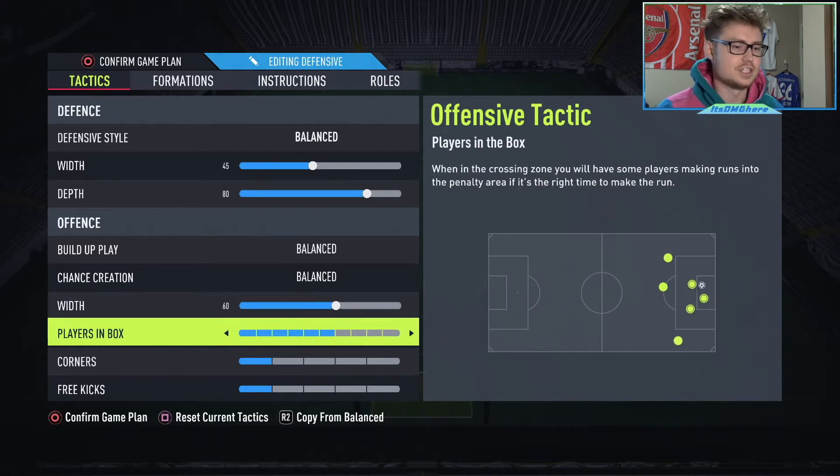For players in the box, we have it at six, which at this point is pretty much my default as well. We want them in the attack, we want to be scoring goals. So if you have it at four or three, there's not going to be enough players in the box to actually create what we want. I know I didn't go into a lot of detail on the tactics, but I promise it will make a lot more sense once we talk about the instructions, which we're going to get into right now.